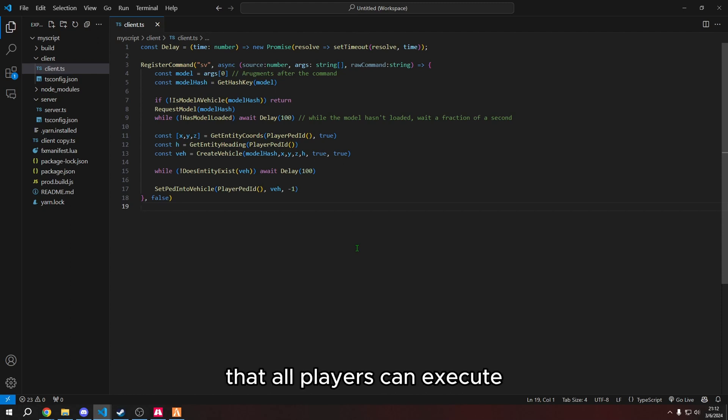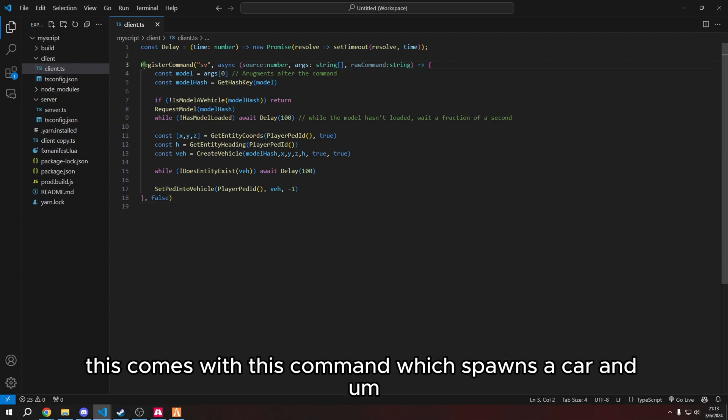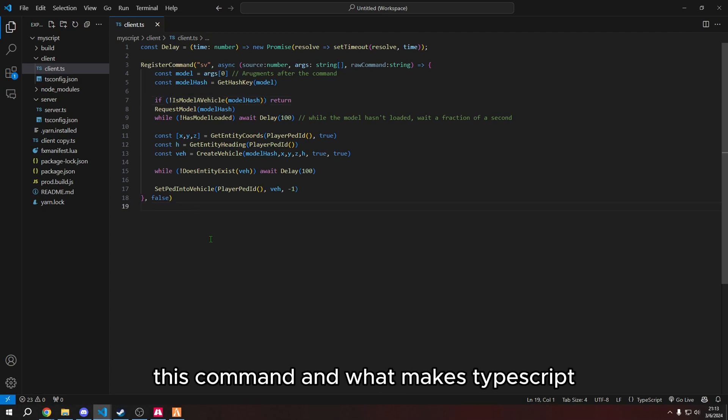It's going to be a command that all players can execute. Right off the bat, we do have our template already loaded up. This comes with a command which spawns a car. I'm going to go over how to make a command a little bit later, but I just want to let you guys know a few things about this command and what makes TypeScript very nice.